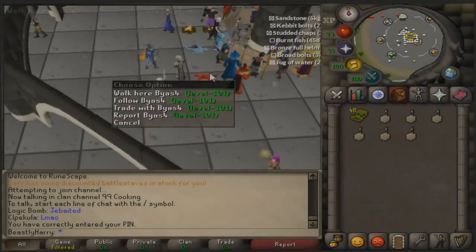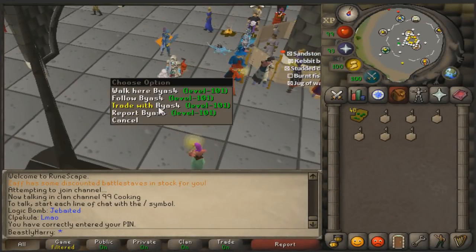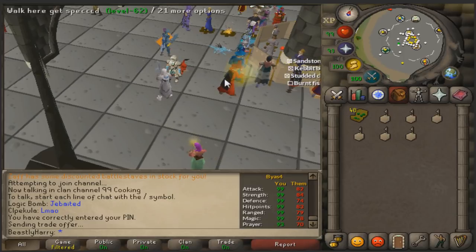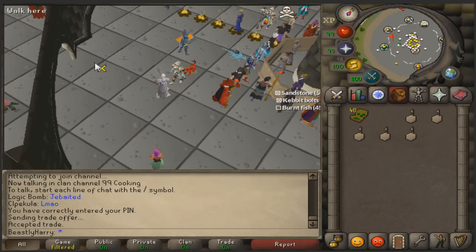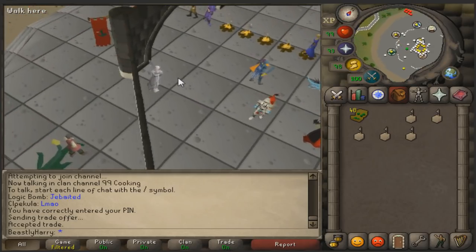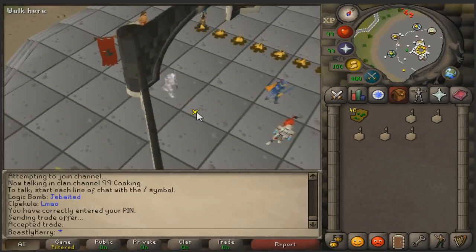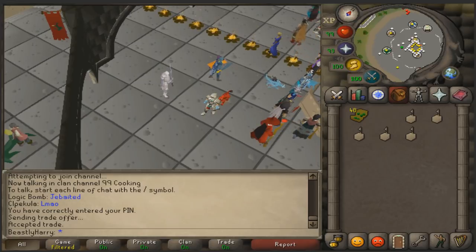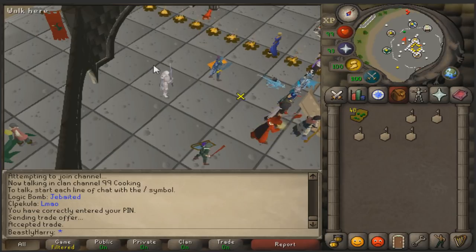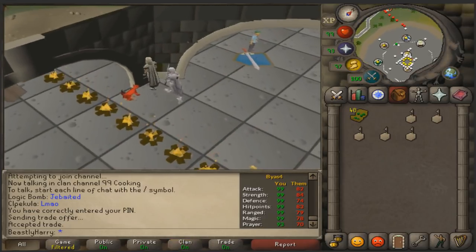Alright lads. So the challenge is, I'm going to trade you an item real quick. If you can place that within these black walls here, I will give you 500k. You've got 3 minutes. So it's going to be inside the black wall areas? Yeah, inside these black walls. I can tell you now, it is possible.